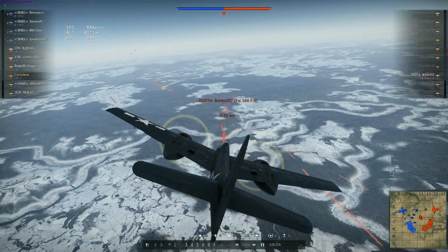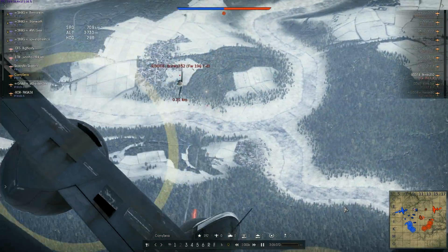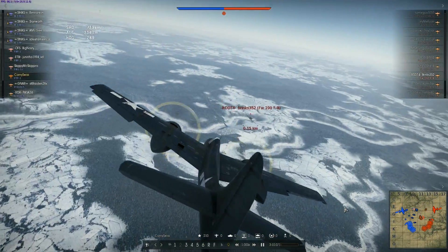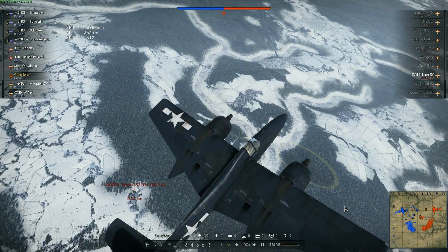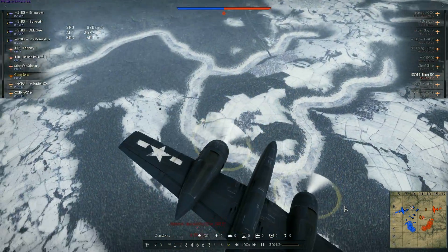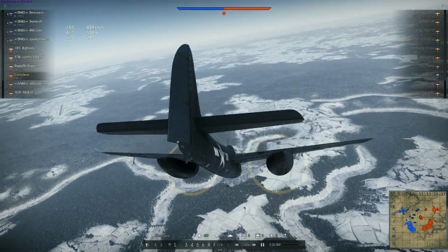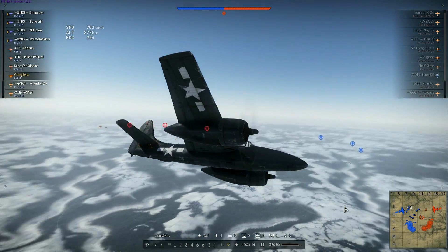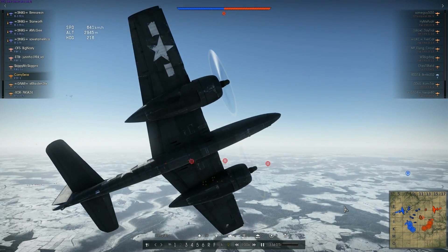Here I'm flipping over and trying to roll onto his tail. I'm going to decide I'm too close and I don't think I can turn with him, so I'm going to go up higher, flip over, and come down on him — basically taking away the whole turning thing. This gives me a chance to better line up my guns, and he eventually goes down. So that's my first kill.